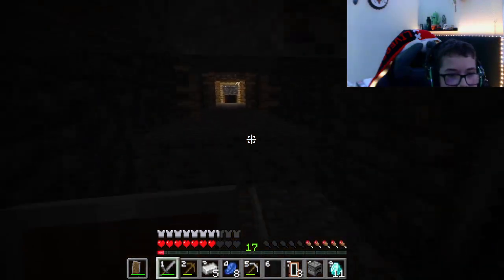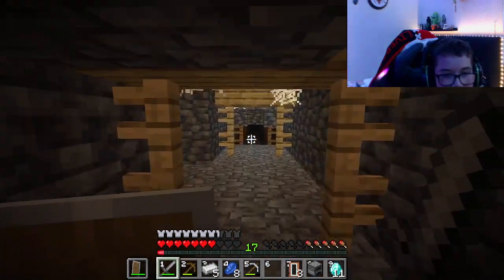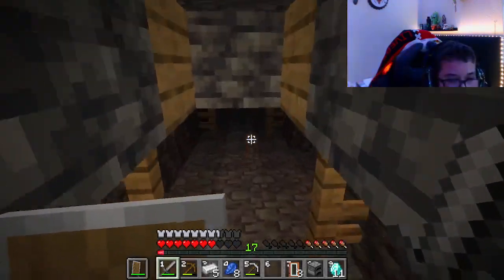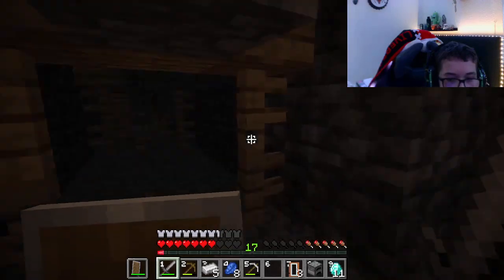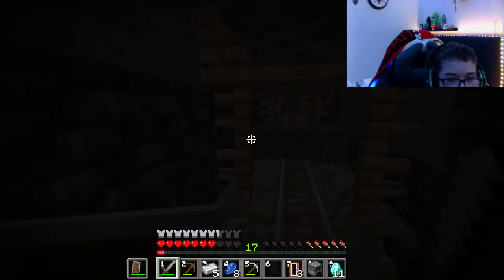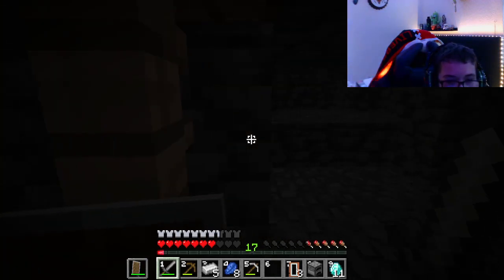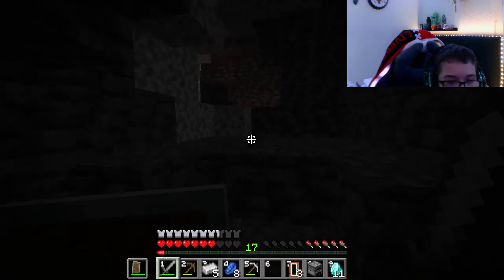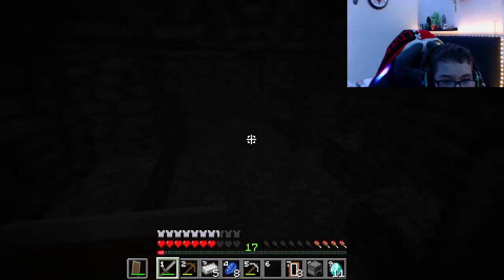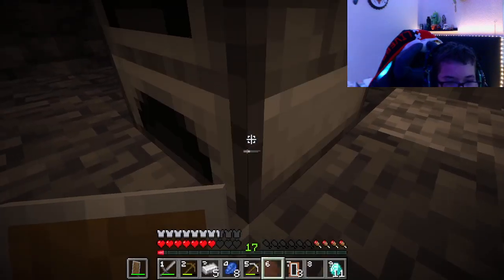There's some iron — let's follow the tracks down here. More iron. I just wish there was a chest. There's nothing this way and I'm definitely going to need to cook some food. Now all my food is cooked and I'm ready to go.